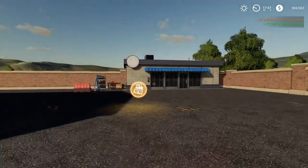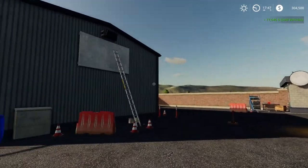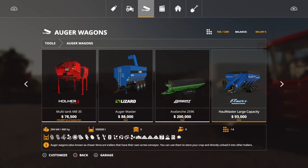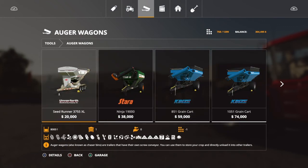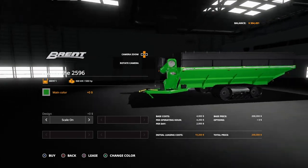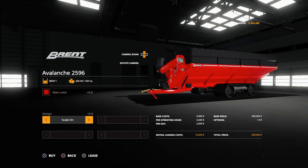You may be asking why I'm doing that — I found a really awesome auger wagon in the catalog that I want to get, and we can get it in red. We're going to go to augers and it's going to be the Avalanche 2596. It holds over 88,000 liters — absolutely a monster, but it requires 500 horsepower to pull, so it requires one of my big Stigers. We're going to get it with a scale so it tells me exactly how much is in it.